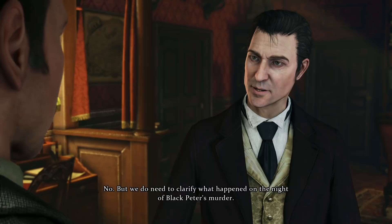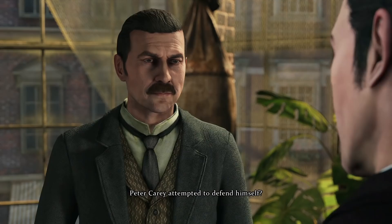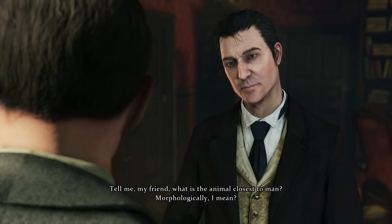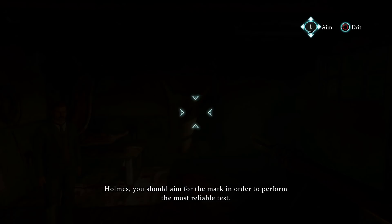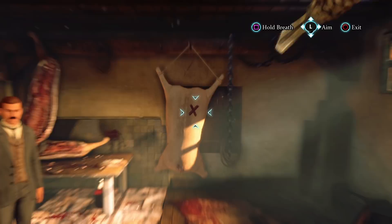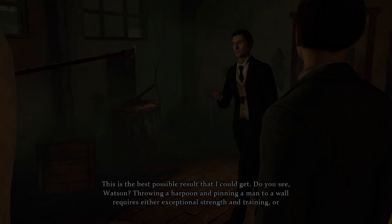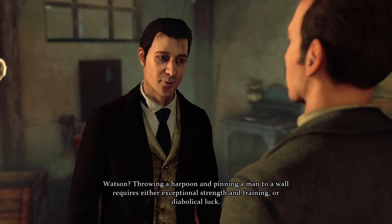We conclude that Nelligan did break in to retrieve his or his father's notebook, which may prove he is the murderer. However, there is still one question: could Nelligan muster the strength to harpoon a man to a wall? With Watson's aid, this requires an experiment. This is one of the many contextual minigames in Crimes and Punishments — here we have to gauge the required strength to pierce a man's body with a harpoon. Throwing a harpoon and pinning a man to a wall requires either exceptional strength and training, or diabolical luck. Upon completion, we can either rule out or confirm that Nelligan was in fact capable of committing this crime.